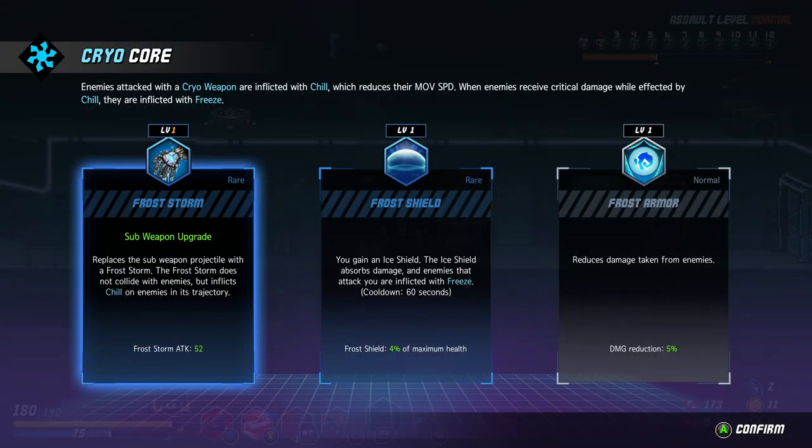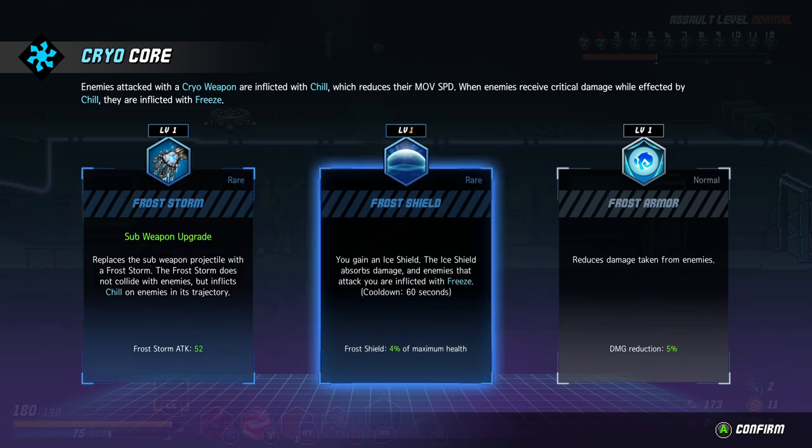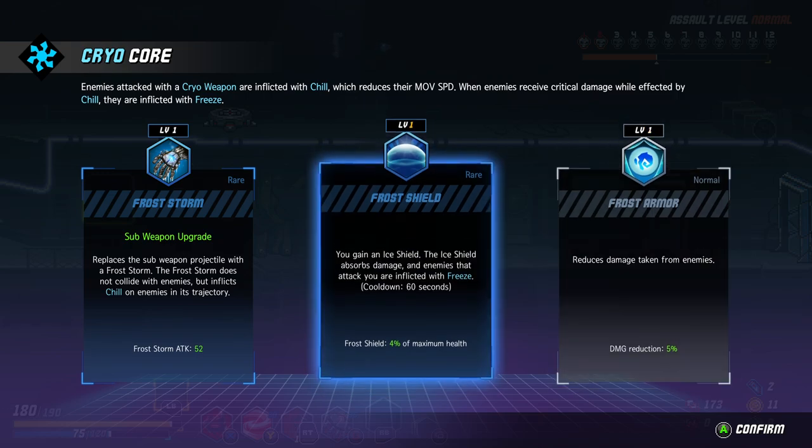Frost Storm — replace the sub-weapon projectile with Frost Storm. The Frost Storm does not collide with enemies but inflicts chill on enemies in trajectory. Ice shield — the ice shield absorbs damage and enemies that attack are inflicted with freeze. Cooldown 60 seconds, 4% of max health. So I always have a 4% max health refresh every 60 seconds. Reduce damage taken by 5%.